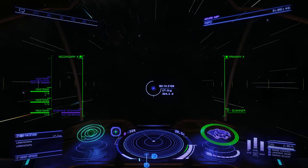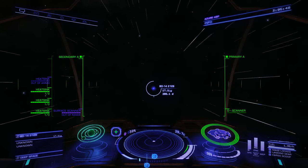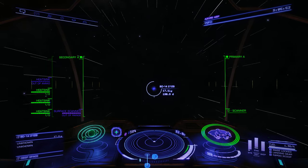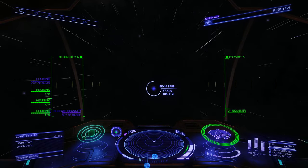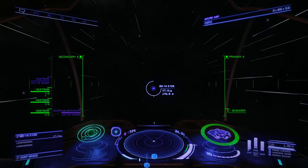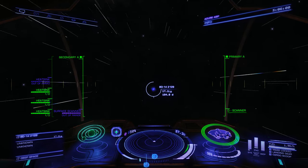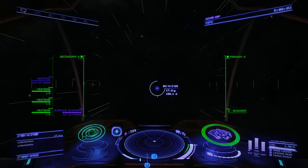Hey everybody, I'm looking at another cool little planetary nebula. This one is known as NGC 2438, and this is Elite Dangerous. This is another real planetary nebula, but this is Elite's version of it.